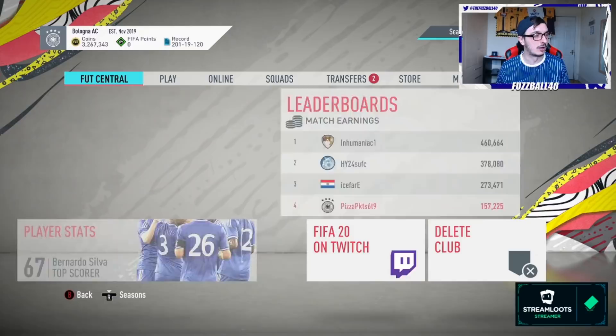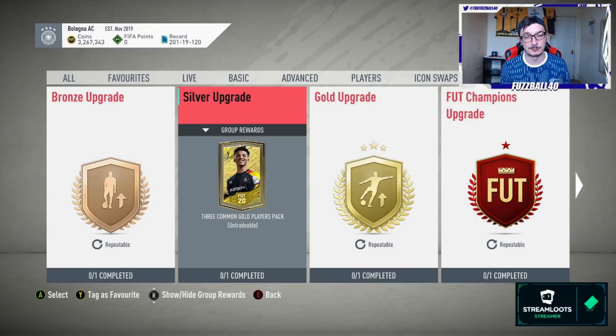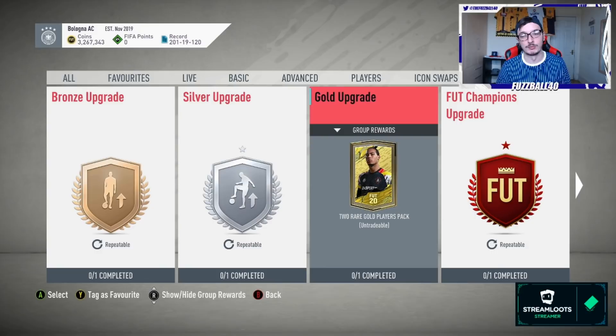Put the non-League SBC silvers into the silver upgrade, which gives you three non-rare gold packs. From those gold packs, again keep any League SBC gold players, and put the rest into the gold upgrade, which gives you a two-rare pack. These packs are great - you may get, say, a 78 and 79 from Marseille that you can use in a Marseille SBC. Sometimes with these packs you will pick up high-rated cards - I got a Photongran from one the other day.